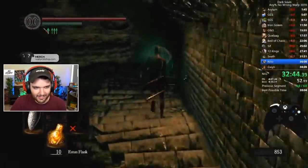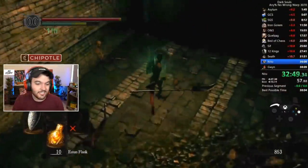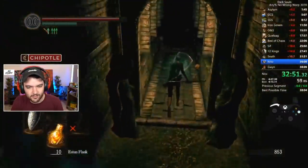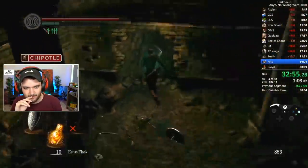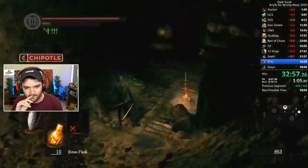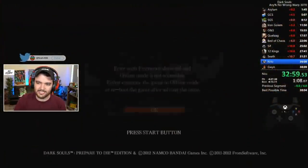This skeleton has been a problem. At least it didn't block him completely. I just don't know how he's going to save 10 seconds - there's been a huge mistake. He's already like six seconds ahead of his PB for this segment because he didn't get blocked by that stupid skeleton. But he's 10 seconds behind his PB overall.